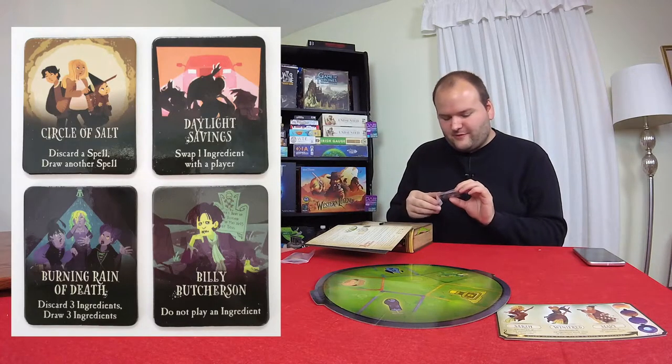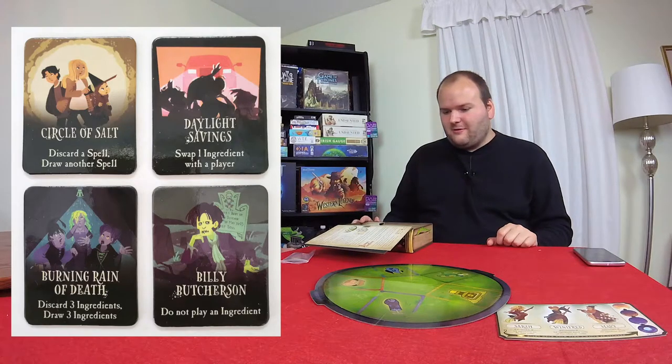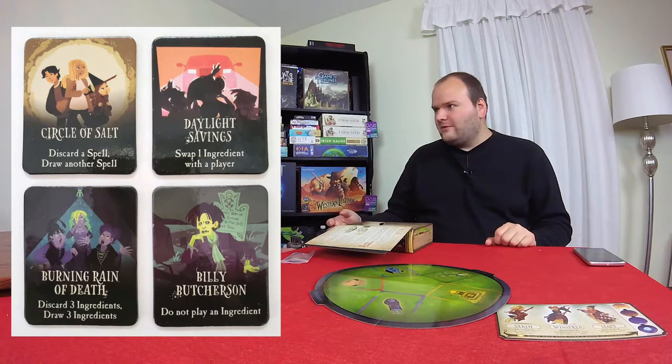I think the game would be maybe a little too hard without the Binx mechanic, and also just a little too shallow. There are also the trick tokens that come with the game — four single-use abilities you can pull out of your hat when you're in a pinch. They're not super powerful, but they are situationally helpful, and you're probably going to use all four of them. They're also thematic — if you've seen the movie, you know who Billy Butcherson is, or the circle of salt.